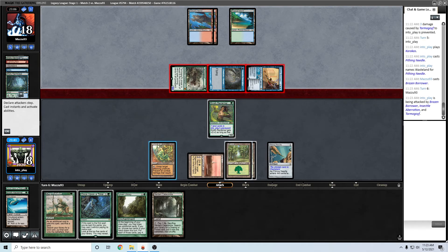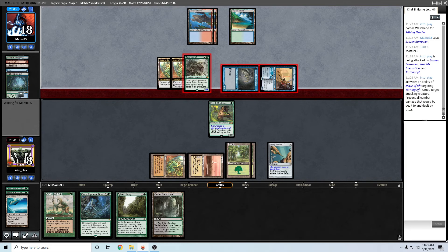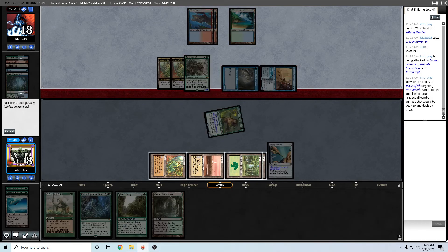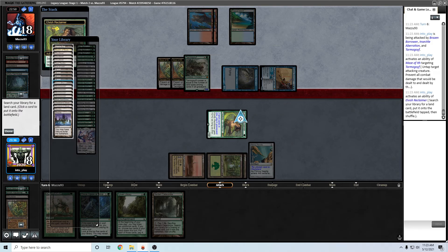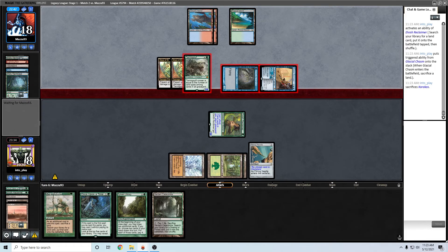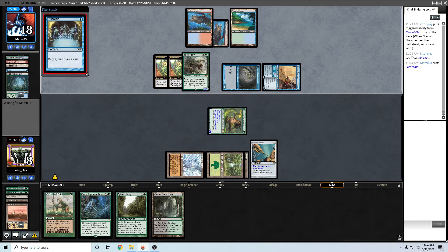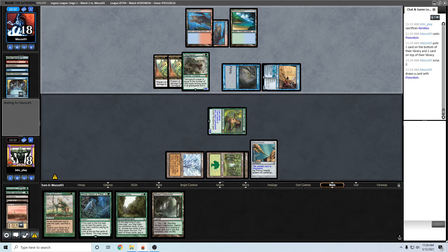Let's just do this. I could have Stifle too, so I should be careful about that. I'm gonna attempt to Reclaimer for Chasm here. If I had like Crop Rotated for another Glimmerpost I could set my mana up better this next few turns.